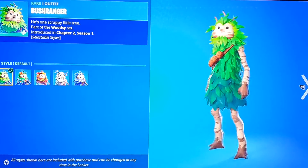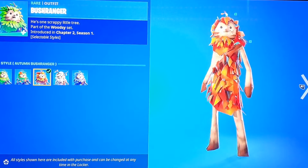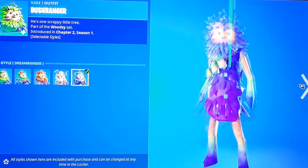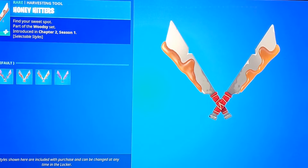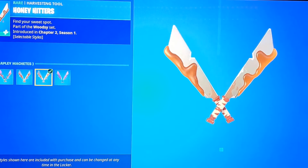We all know and love Bush Ranger, so we got Bush Ranger in the shop. We got the Blooming Bush Ranger style, the Autumn Bush Ranger style, the Winter Bush Ranger style, and the Dream Ranger style. For the pickaxes we got the same stuff — the original, Honey Hitters, Slurpee Slicers, Sticky Slicers, and Maple Machetes.